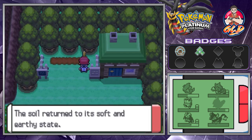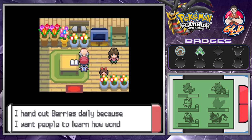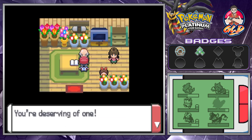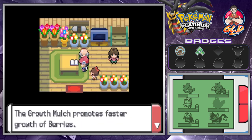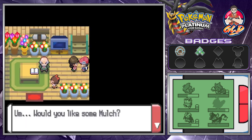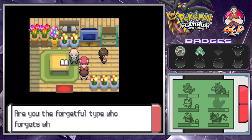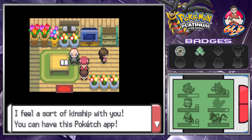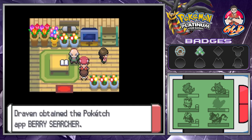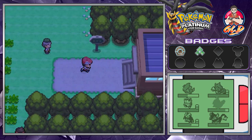At the Berry Master's house, he says: 'I hand out berries daily because I want people to learn how wonderful they are — you're deserving of one.' We get a Persim Berry. There's also a book about growing berries, and a lady selling mulch — I accidentally buy some. Mulch promotes the growth of different kinds of berries. Another person says she feels kinship with us and gives us the Berry Searcher app, which indicates where certain berries are located.